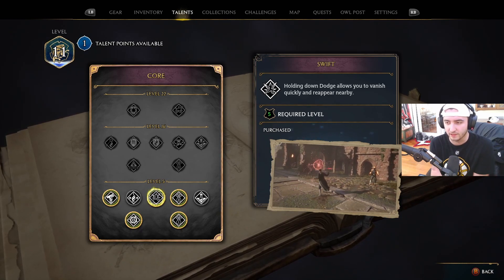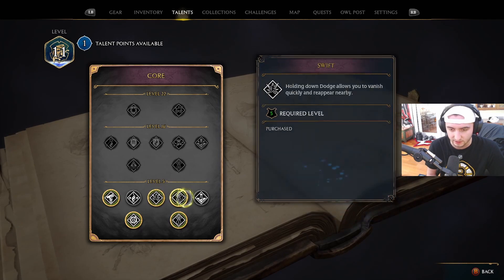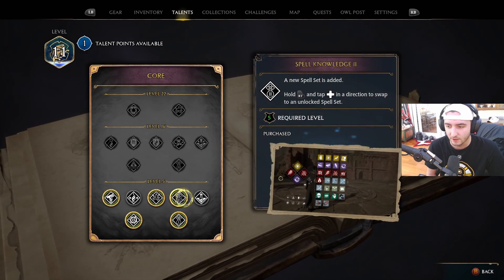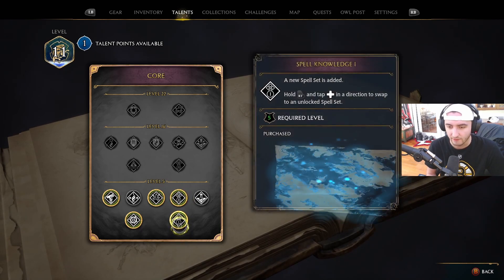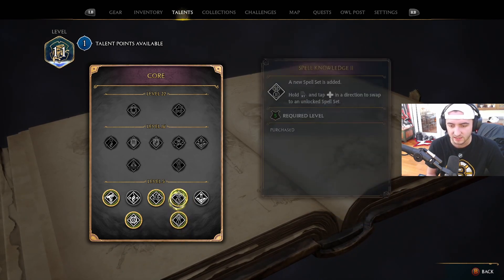I got Swift, so holding down the dodge allows you to vanish quickly. I also got Spell Knowledge, so now I have more sets of spells as opposed to only having one — I got both the first and second tier of that.